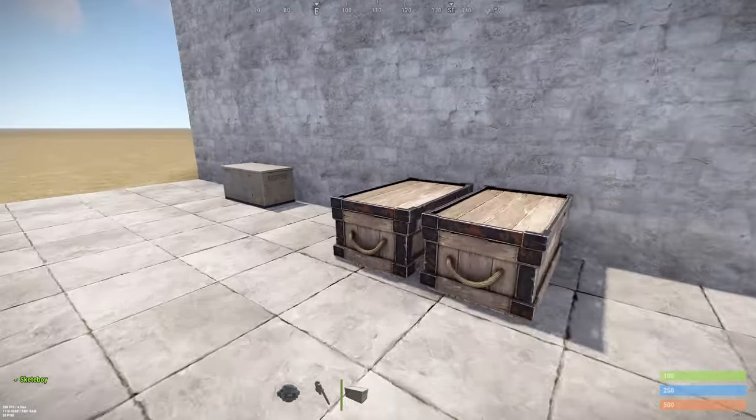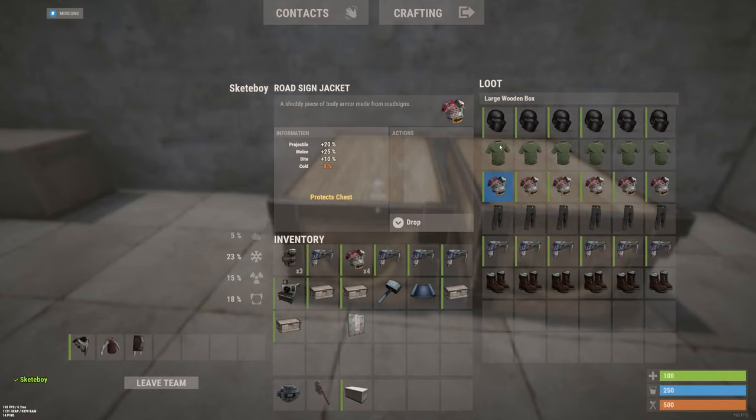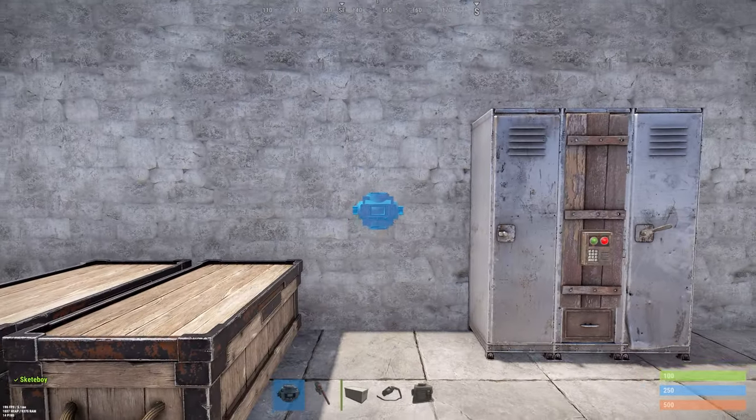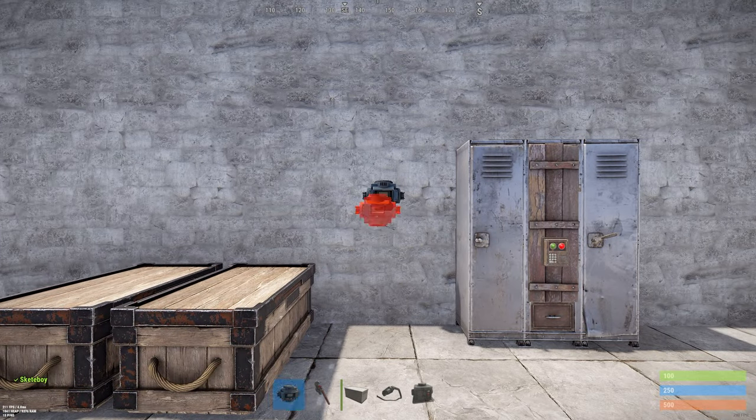To make automated lockers you need a few components. Here is your kit, here is your ammo and guns, and your medical syringes. Take your conveyor and place it on the wall.